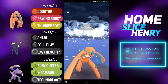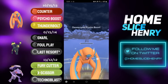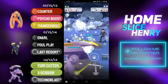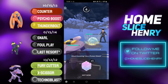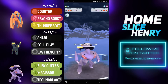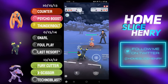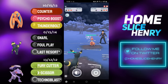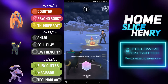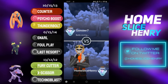Opponent sends in Powder Snow Alolan Ninetales — quite unfortunate. I fire off a last-second Psycho Boost and then send in Genesect. Genesect should be able to absorb the energy from the Ninetales. They have enough for the Dazzling Gleam, and Ninetales fires it off. They switch into Medicham and I respond with Umbreon. Umbreon has a pseudo-neutral matchup here, but unfortunately I lag and end up missing some fast moves. They go for the Ice Punch, and I concede the match.